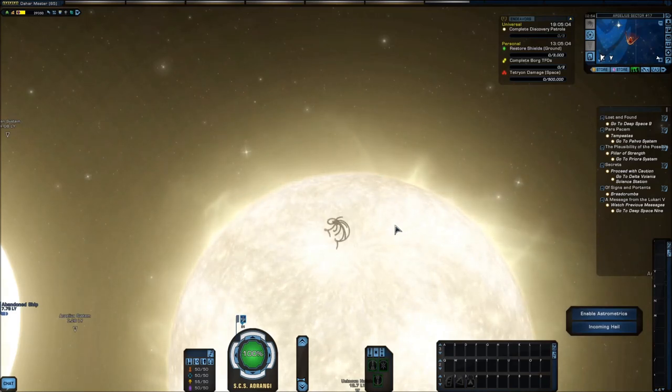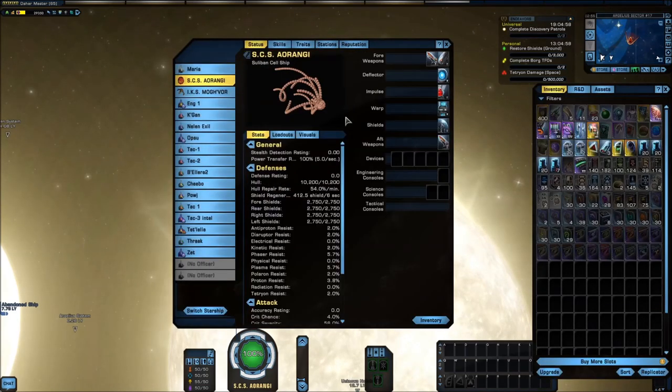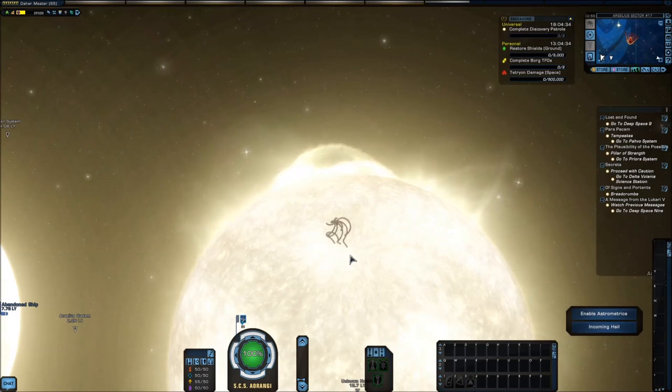All right, let's get to it. So I have here a Suliban cell ship. This comes from the Romulan survivor pack. It is a lieutenant level ship, so you can use it straight out of the tutorial. I don't recommend it for actual fighting, but the Suliban cell ship is quite popular and I'm about to show you why.